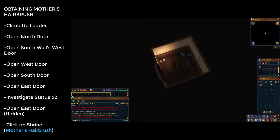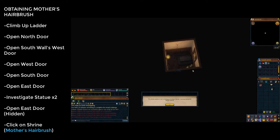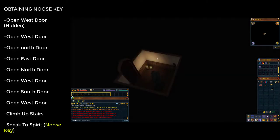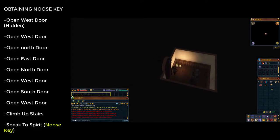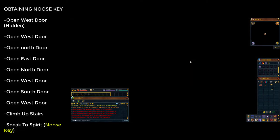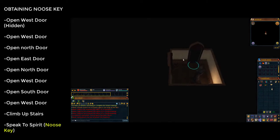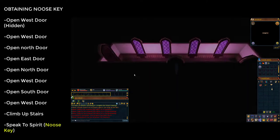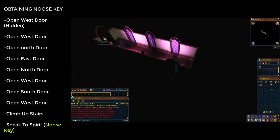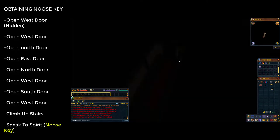There'll be a secret door to the east — click on it to open it. This is a safe room; click the shrine and go through the dialogue to receive the mother's hairbrush. Then open the west door you came through, and exit the statue rooms by going west, north, east, and north. Once out of the statue rooms, go through the door to the west, then south, then west again.